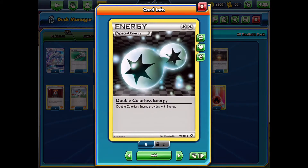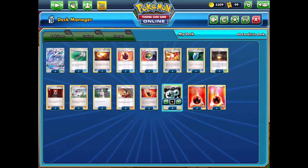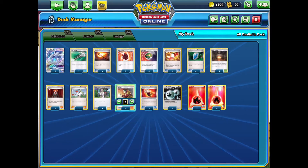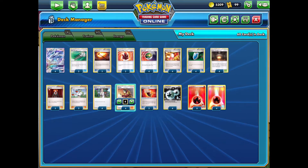We're using Double Colourless Energy here, since we have a colourless Pokemon. This is going to be fantastic for powering up our attacks, as well as using Welder to get those energy on as quickly as possible and really accelerate energy every single turn. Welder lets you attach two energy from your hand and then draw three cards, so we're getting draw and energy acceleration — one of the best cards in expanded as well as standard format.